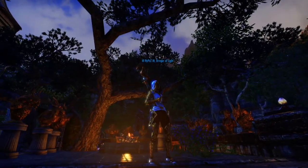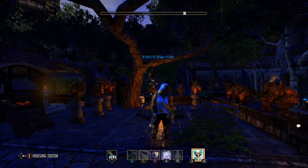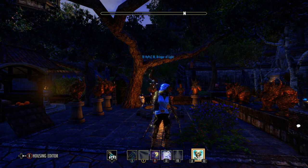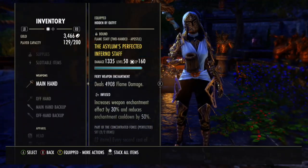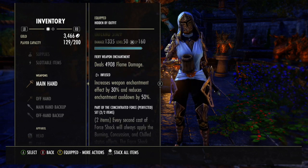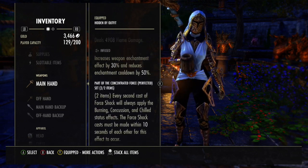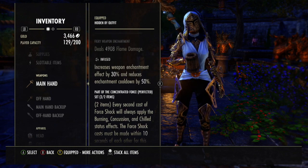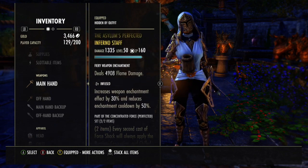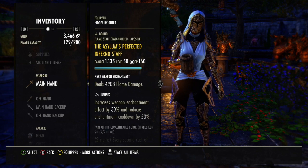So let's get right into the build. There's quite a lot you can run as an interrupter in a fast burn expel weave — sorry, if you can stay in the stacks. This is what I tend to use: we're running an Asylum Perfected Inferno staff. It's pretty common sense to use the Inferno, as soon as you're using Crushing Shock on your front bar for your interrupt, it just gives you that extra bit of damage when weaving.